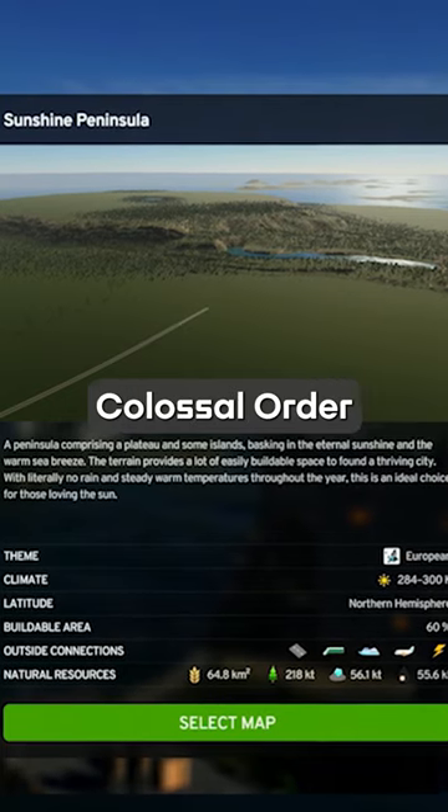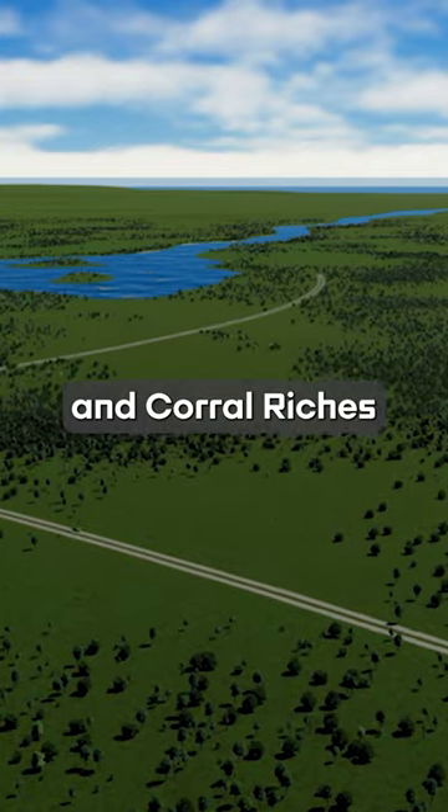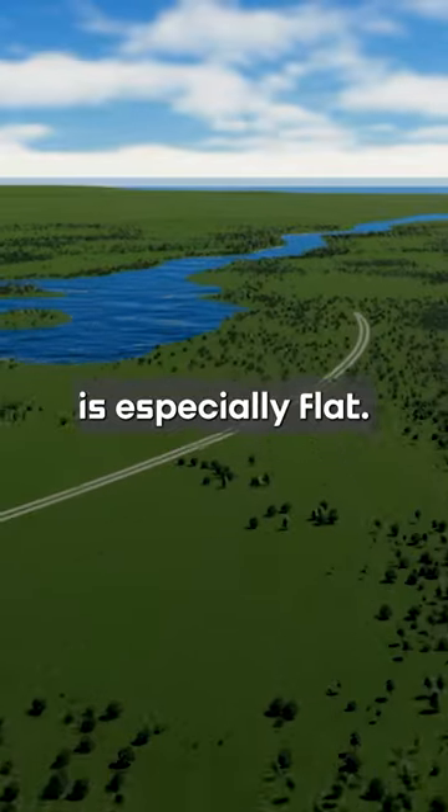At the end of last year, Colossal Order released two maps that were originally used for testing the map editor, and Corral Riches is especially flat.